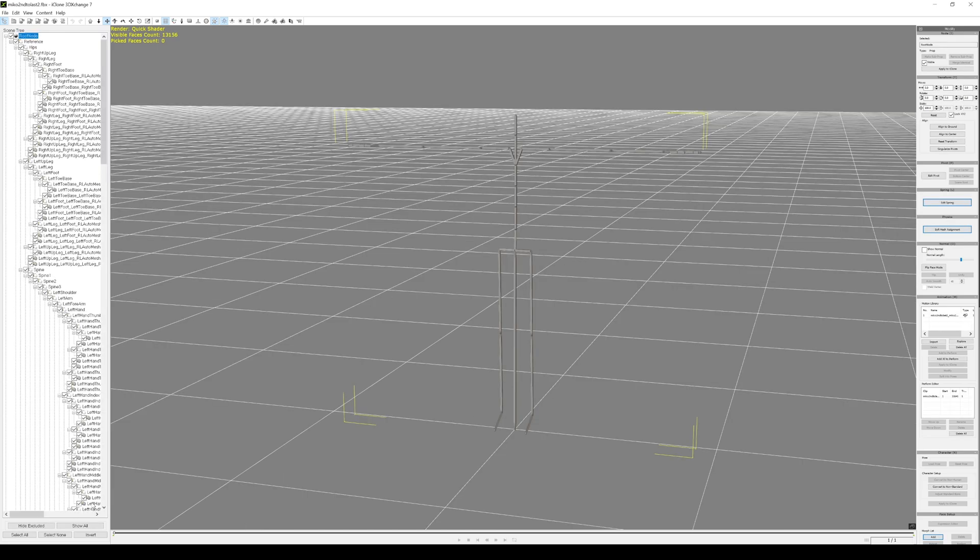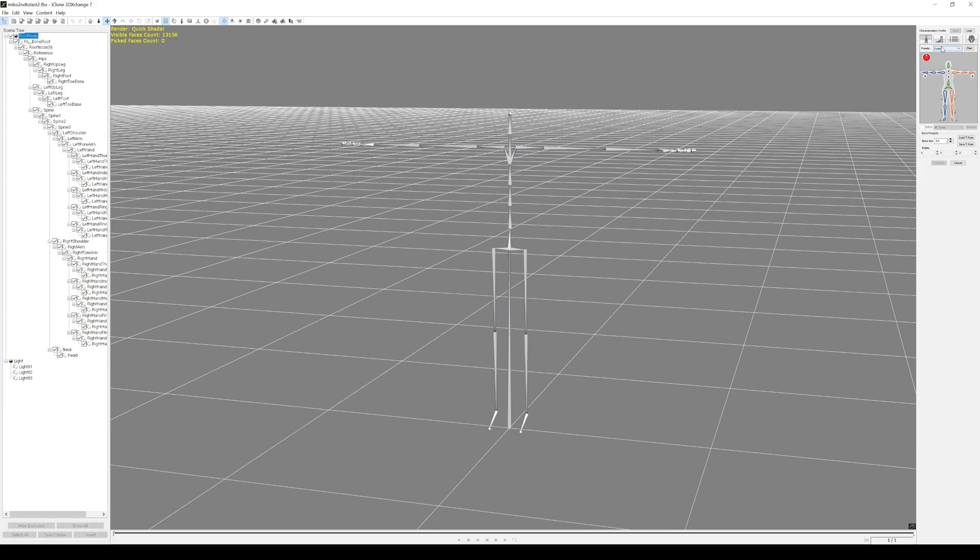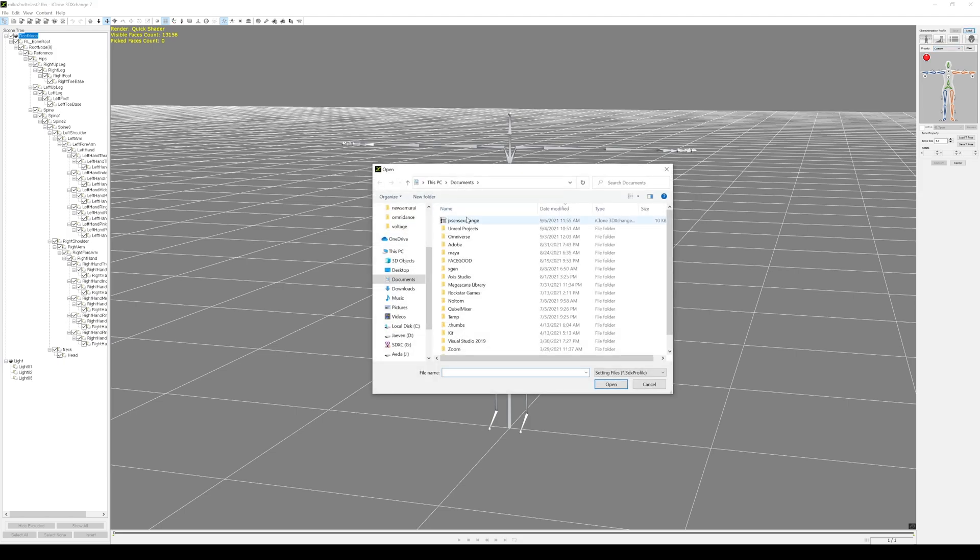Alright, so we got the character in here. The actual mocap — I'm gonna click on it, and then I'm gonna go right here and convert this to a non-standard. What we have to do now is choose all the bones, click on this, and then click on the leg for all of this until this turns green. Then this is gonna turn green and then you apply it. But I already saved one so I don't have to redo this over again.